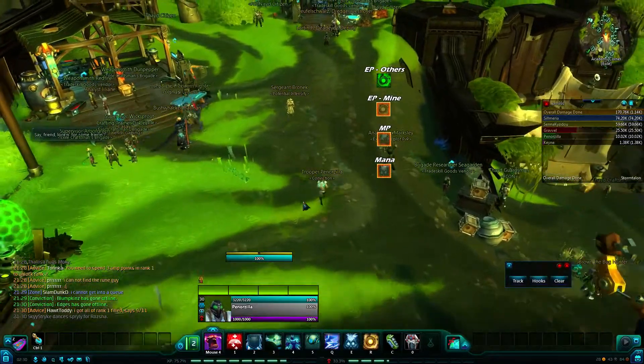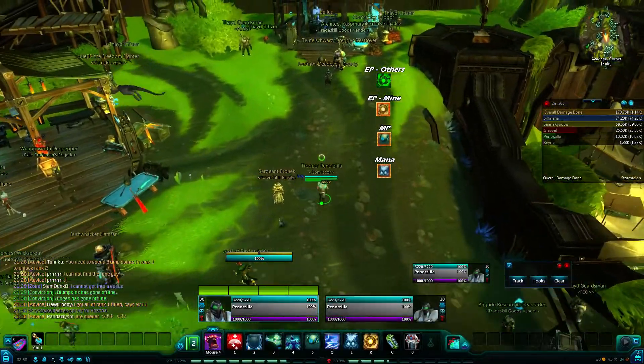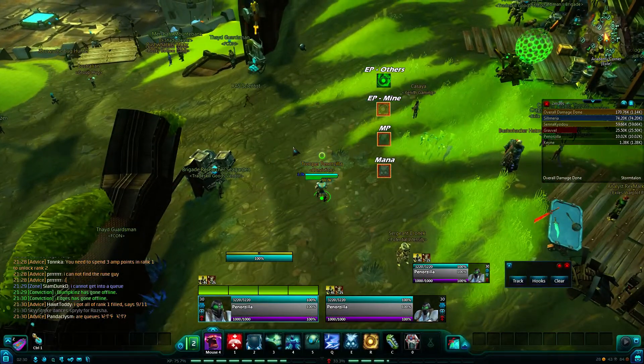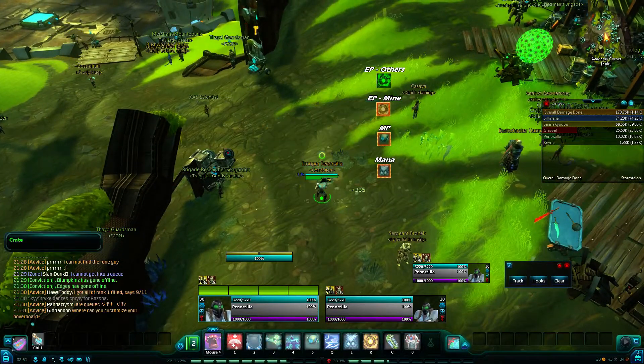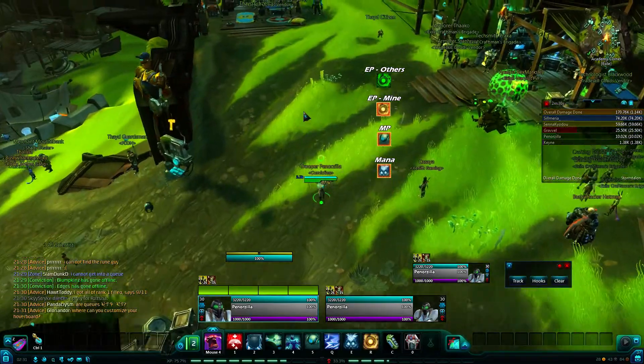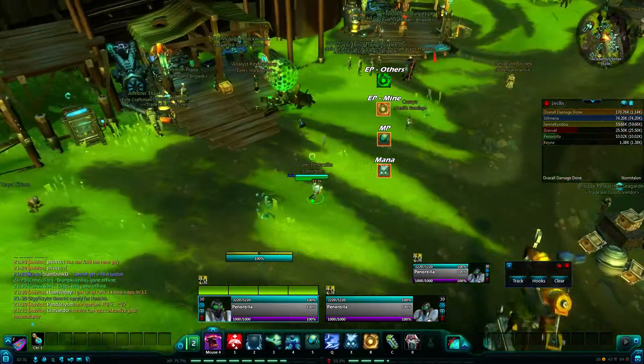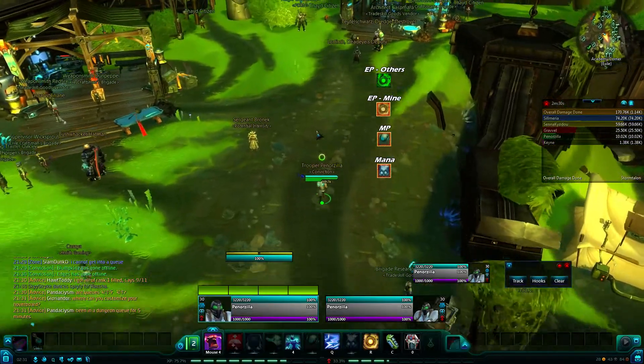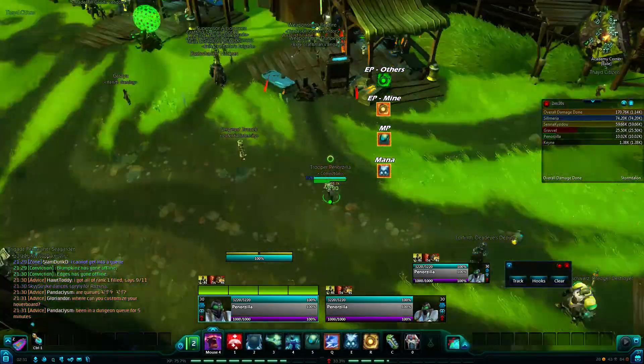Another add-on that I use is called Interrupter. If I target myself real quick and I start casting something, you'll see this additional bar pop up up here. It may just look like a cast bar, but what it is is basically whatever your target is casting — or you can set it to focus — it'll show it.